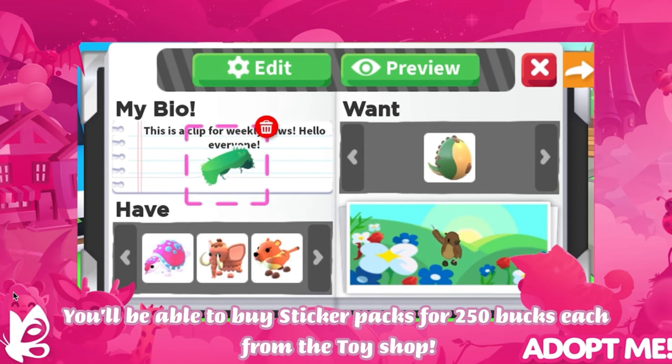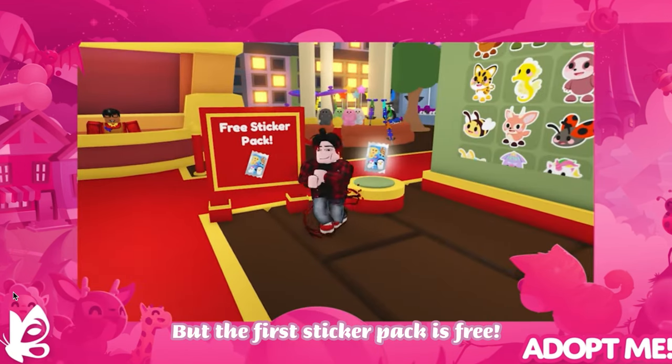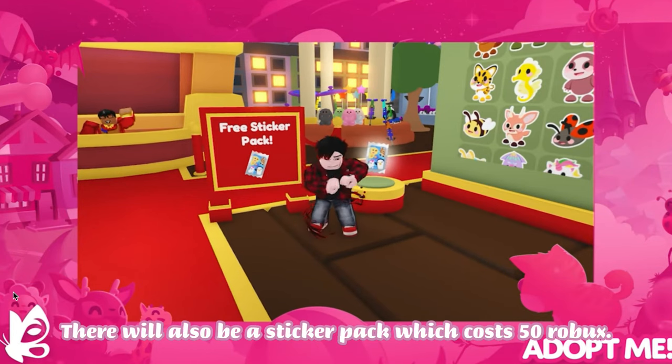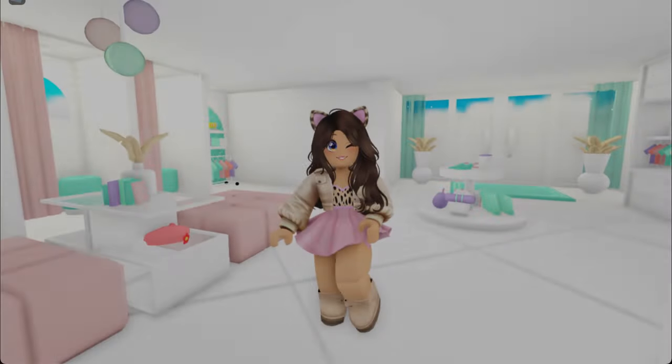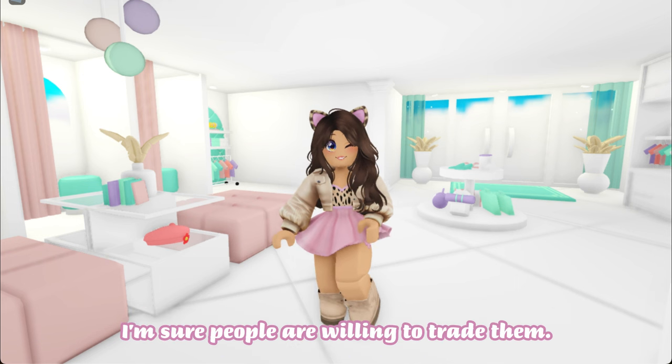You'll be able to buy sticker packs for 250 bucks each from the toy shop, but the first sticker pack is free. One pack has 10 different stickers with different rarities. There will also be a sticker pack which costs 50 Robux. Don't worry if you can't get the Robux stickers — they will be tradable.